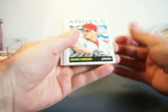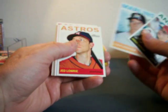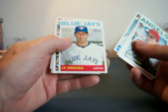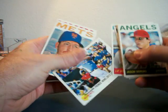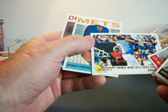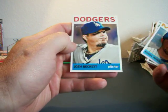Jason Vargas. Logan Morrison. Lowry. Teixeira. Cliff Lee. JP. Prince Fielder at the Home Run Derby — it is a Memorable Moments insert card. Bobby Darnell. And Josh Beckett.